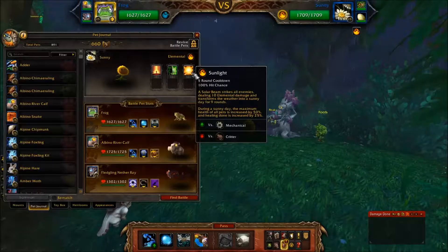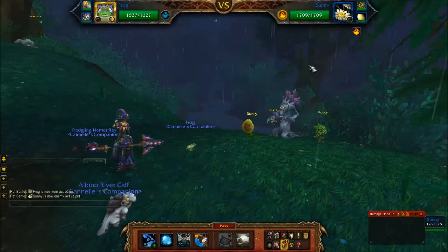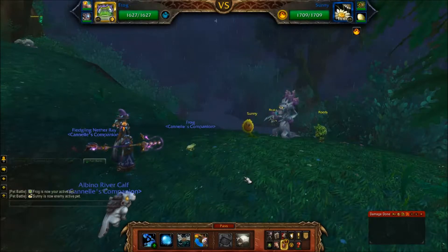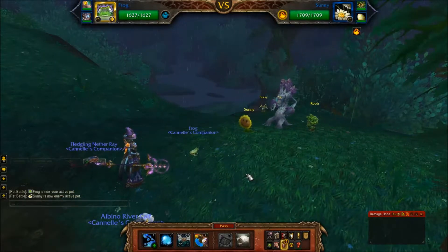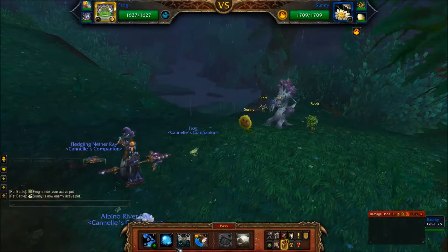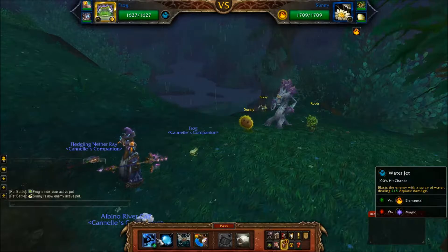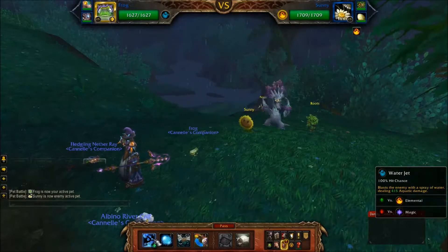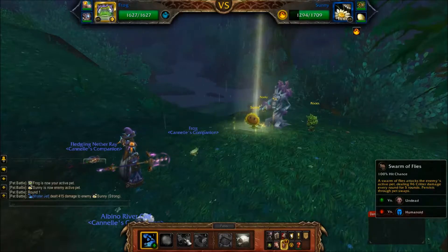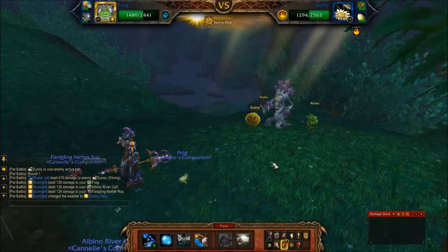What you want to do is counter Sunlight with your own weather effect. I've gone with Frog — he's an aquatic type which is strong against Sunny, the elemental pet. I'm going to go first and he is going to cast Sunlight, so I don't want to cast Cleansing Rain right off. Instead, I'm going to start with Water Jet. Previously I've used Swarm of Flies to whittle away his HP, but I'm going to see if Water Jet fares any better.